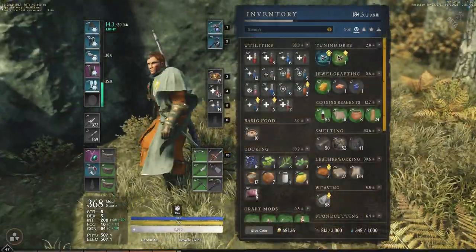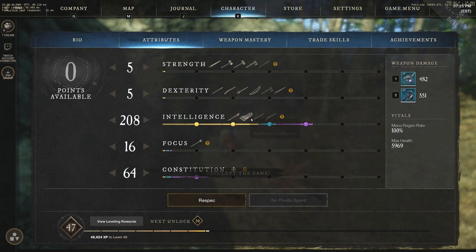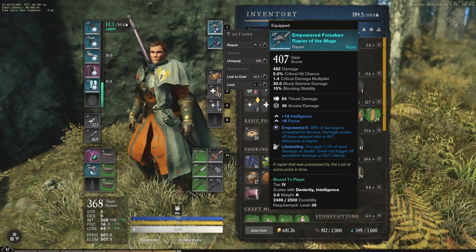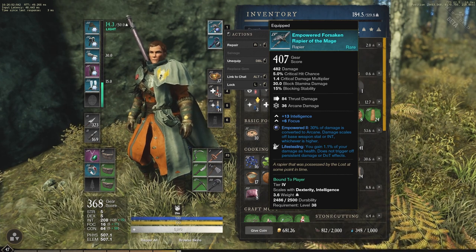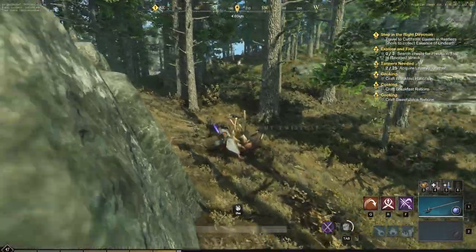The reason I can do this with the rapier is that if we go to the attributes section, intelligence does scale with rapier but dexterity comes first and intelligence second — roughly 0.8 scaling instead of a straight 1.0 scaling like dexterity. But it obviously scales very well with fire staff as the main attribute. The gem I have equipped — 30% of damage converted to arcane — scales off base weapon stat or intelligence, whichever is higher. That's a huge deal, and putting that gem into your weapon is going to give you a massive damage bonus.